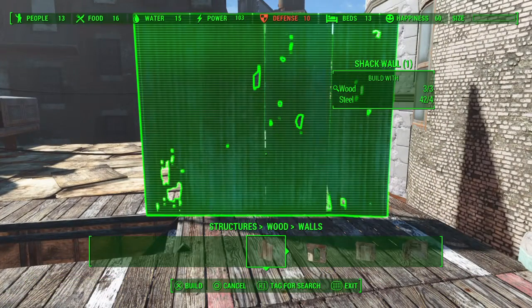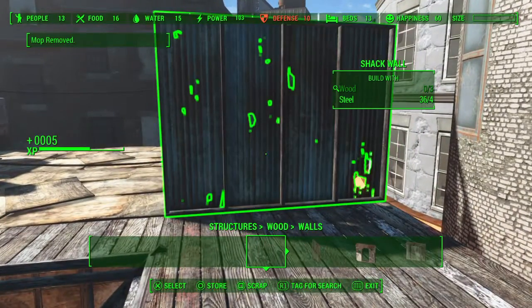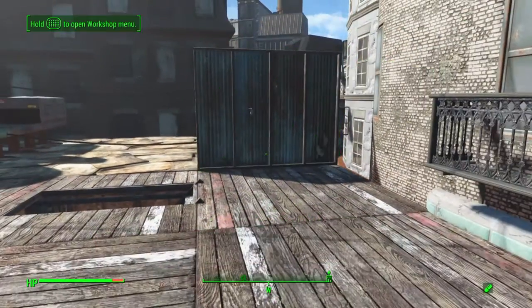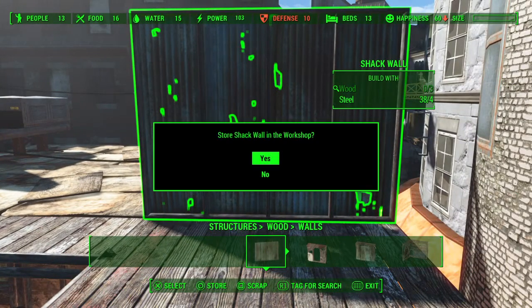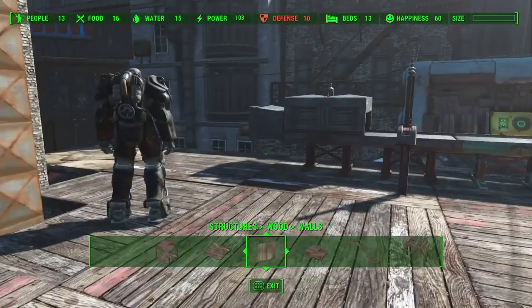If I build the wall, it's actually going to remove the mop from my inventory and use the wood to build that wall. As you can see, I don't have any wood left and the mop was removed, which is fine. The problem is that mop also contains 2 cloth. So basically what happens is when I use that mop to build this shack wall, I lose out on that 2 cloth — it disappears, I don't get it back.